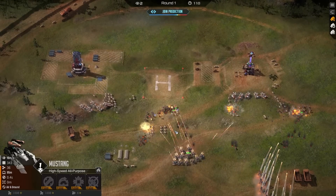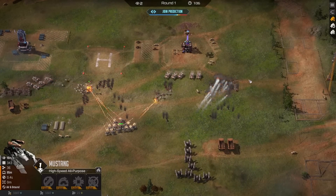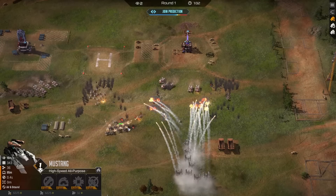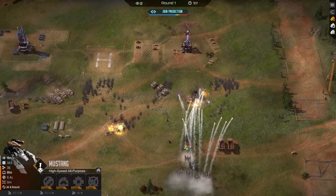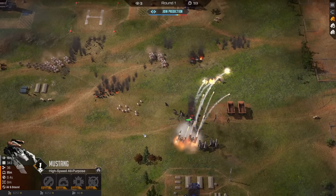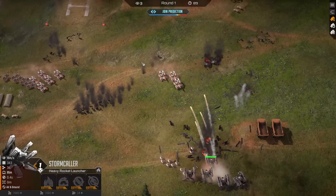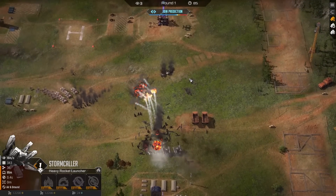Crawlers coming down for both players - this left flank will collapse. Are there enough units on the right? Even the right is pushed back. These poor little Mustang are caught in a terrible crossfire. These Stormcallers may pick up enough tanks and kill off these Fang, but there's no way they can deal with these Crawlers. The Crawlers are now inside their minimum range - the Stormcallers can't fight back. Really weird headbutt.